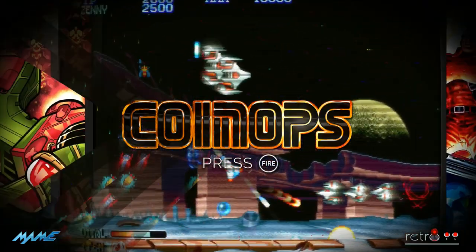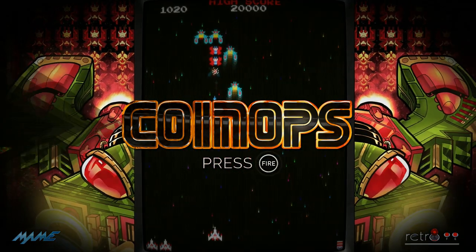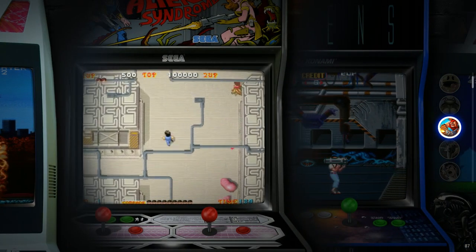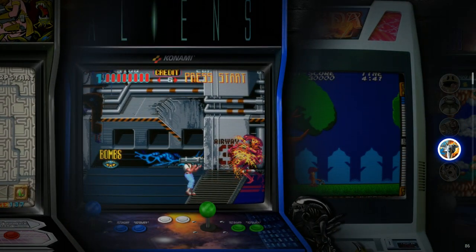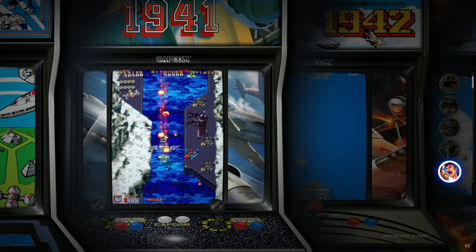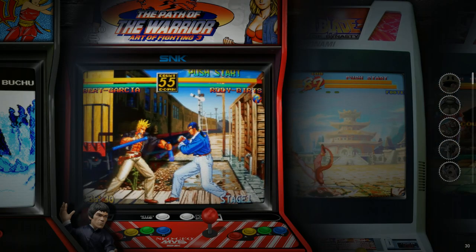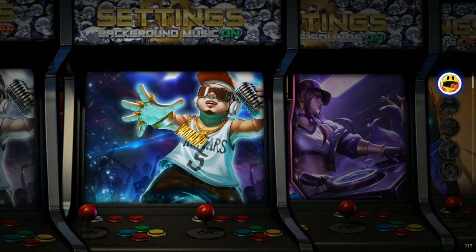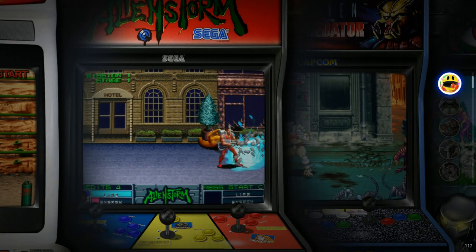The start screen lets you enable or disable the intro video and go directly into the front end if you want. Here you go — this is the cascading cabinets theme. I really like cabinets because you can see the different joysticks, the different button layouts, the different marquees, and you still get the video snap.